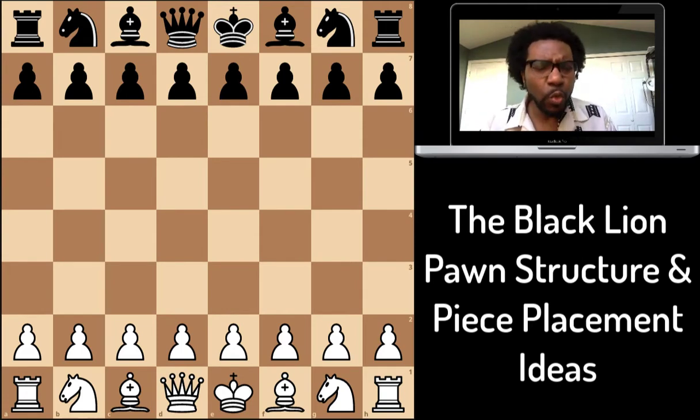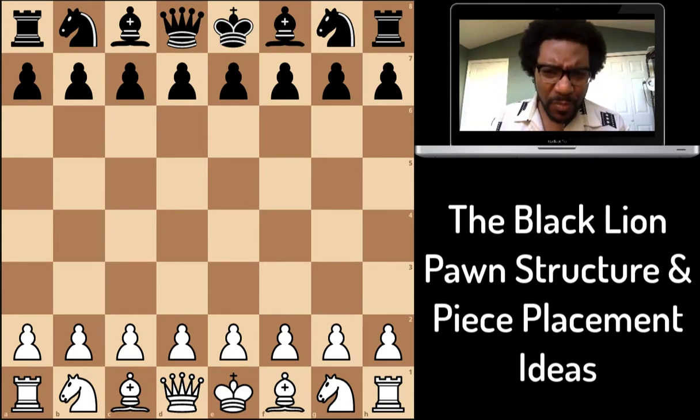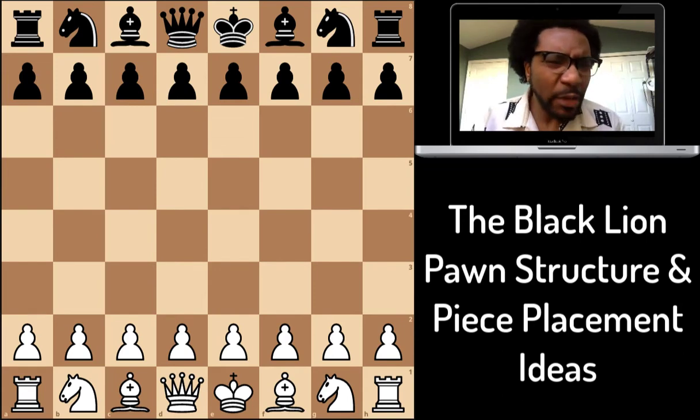With white or black, I pretty much have three main openings and all three of them have the same pawn structure. The pawn structure is very similar across all three, and there are several good reasons for having openings with similar pawn structures. For one, it gives you an easy plan when it comes to the endgame, because a lot of times my opponents don't really encounter these openings too often.